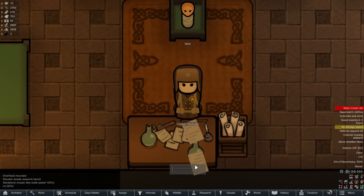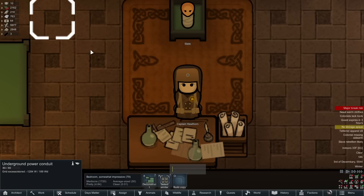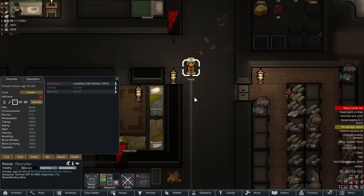When I say today's episode is going to be quite unique, I do mean that. However, it doesn't start out that way. We actually start out with Captain Hawthorne researching prosthetics. A good question would be, Rat Knight, why the hell are you researching prosthetics? Let me show you.